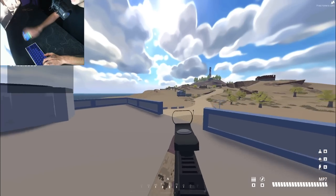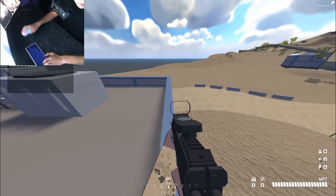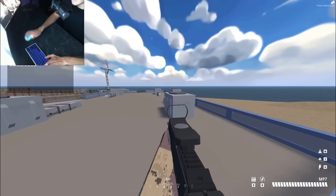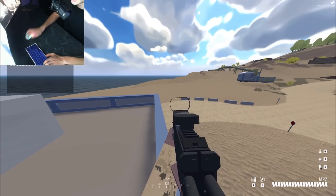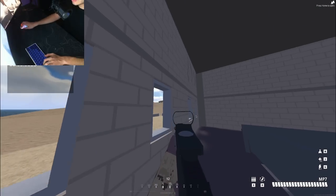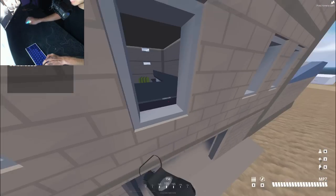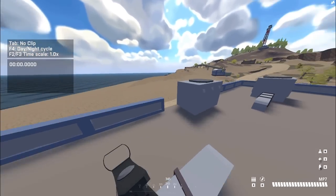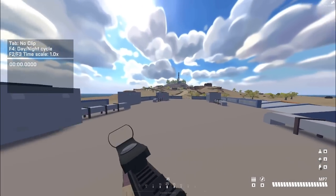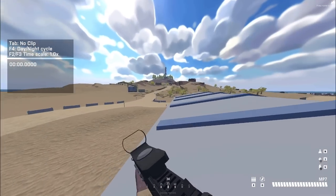I've turned my webcam on so you guys can see what air strafing looks like — you can see my mouse and my hands. The first demonstration is moving left, then moving right, so you can see the actual movement of my hand. There you go — that's left, and now moving right. Traversing around the map, you can see that air strafing is very useful. You can also use it when you're getting shot at — you'll notice that players may wildly swing their mouse, and while it might look odd, it may actually be benefiting them.